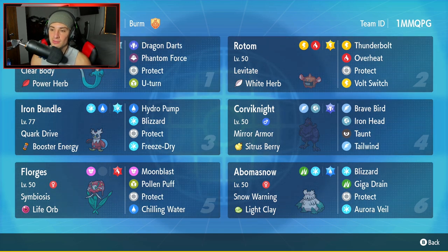Rotom Heat is going to be our second Pokemon. It's pretty solid all around with Levitate and the White Herb as its item. It's got Thunderbolt, Overheat, Protect, and Volt Switch — loving this moveset.